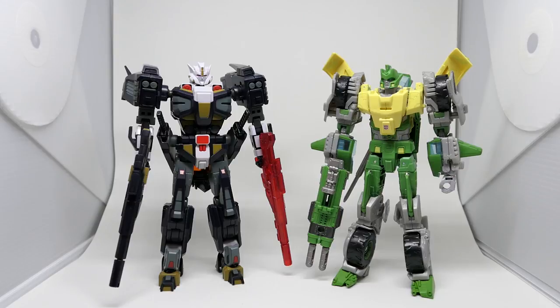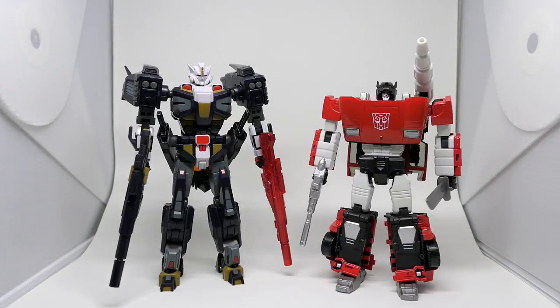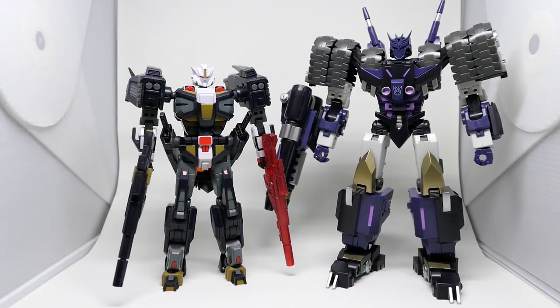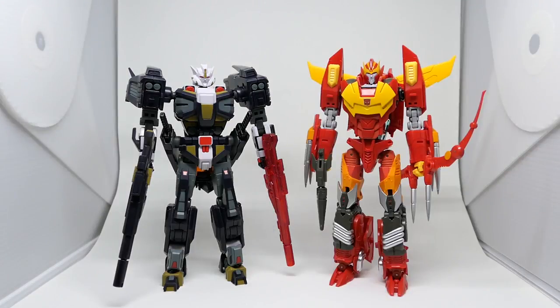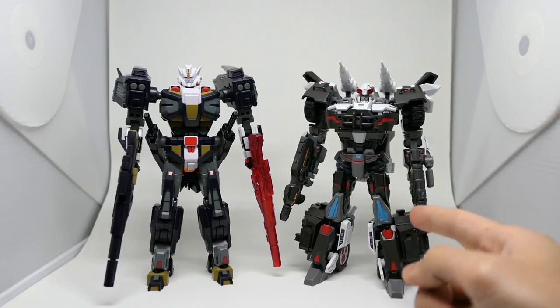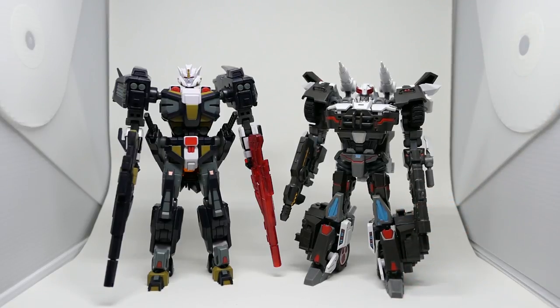For some size comparisons in robot mode, here he is with a standard Hasbro Voyager Springer, and with Masterpiece Lambor. Here he is with IDW Turmoil — they're about almost the same height. With IDW Tarn, who towers over him. As well as Rodimus, who is slightly taller than him. And here he is with GCreation's Rebel, otherwise known as IDW Prowl. We know that GCreations is going to recolor this figure into an Earth version of Drift.